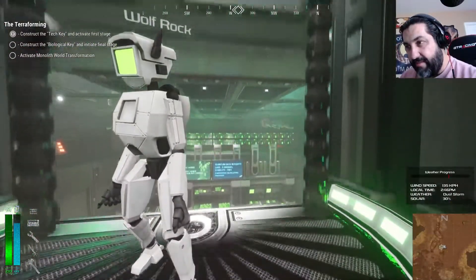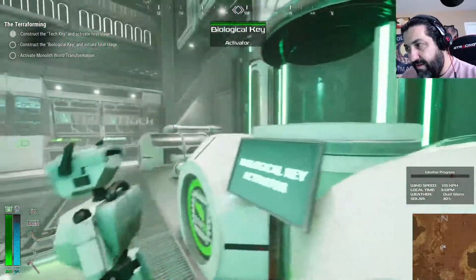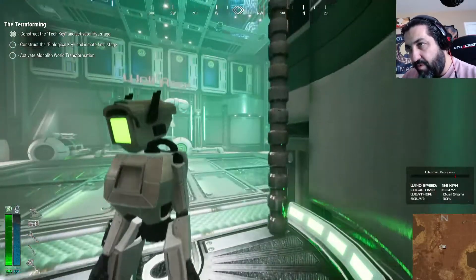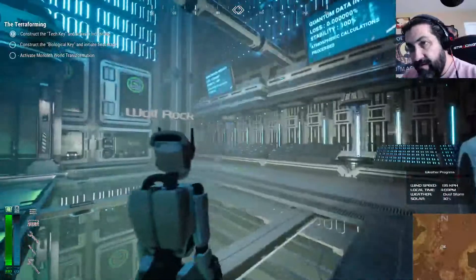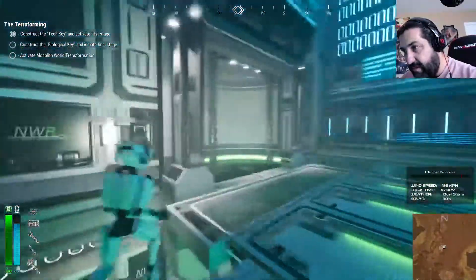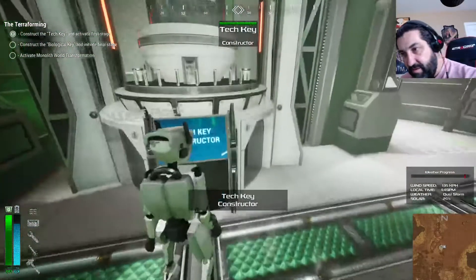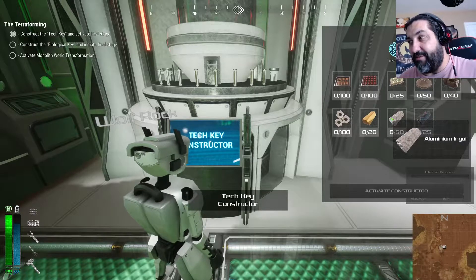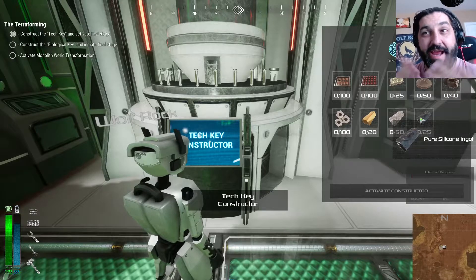Now that I know that, let me make this other key. I'm assuming this one is upstairs - probably upstairs. That's to activate it. I guess you gotta make one key before you make the other key. We need 20 gold ingots, 50 aluminum, and silicone ingots. Now I know why those machines are the way they are - thank you! I can't believe I had to figure it out that way.